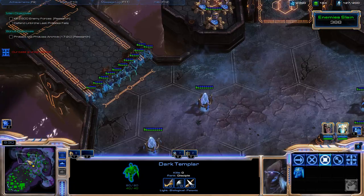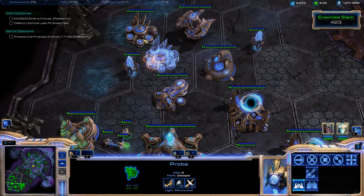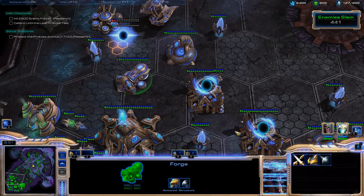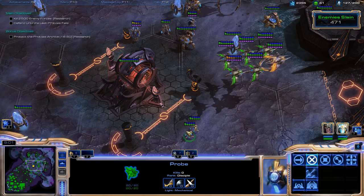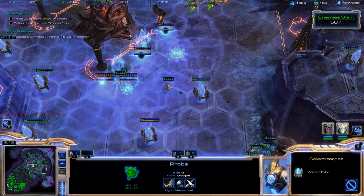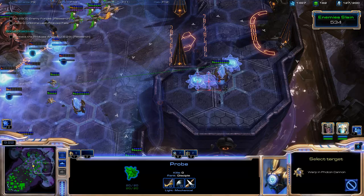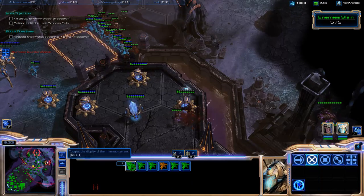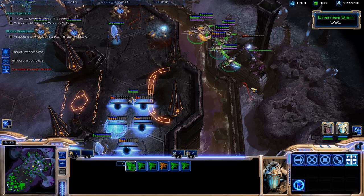Once all our walls are done and we've got some extra minerals, we're going to start upgrading and building buildings. This probe is going to drop some star ports and we're going to do air upgrades, because that's the primary unit we're going to use. We're just going to start dropping cannons pretty much everywhere. The reason is, if you ever miss a detector and it kind of gets away from you, or if you miss some brood lords, the cannons will provide some support for you.